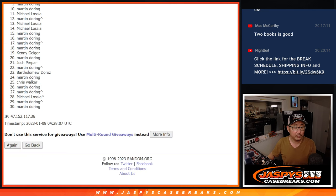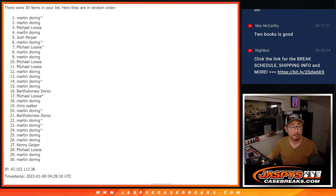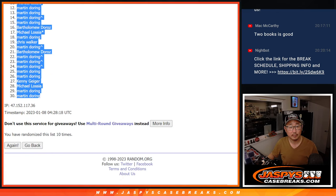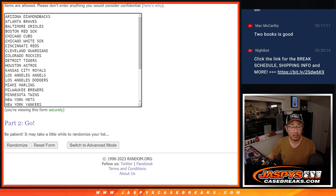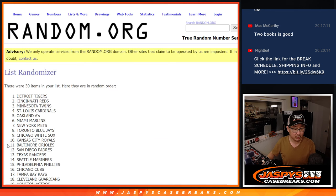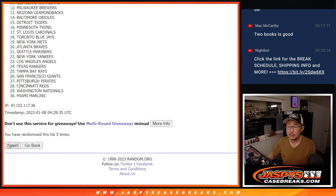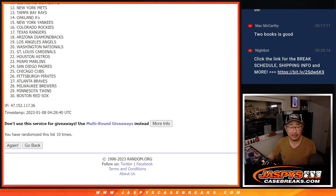Rolling one through ten for names, then once again ten times for the teams — rolling through all positions to complete the randomization.